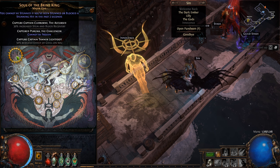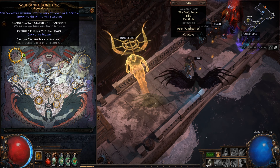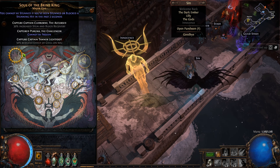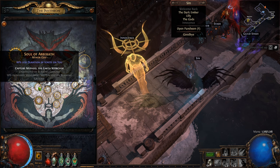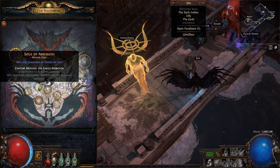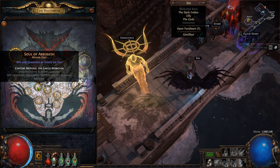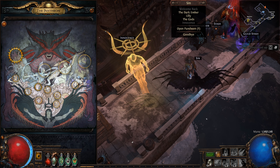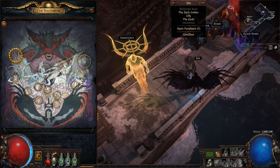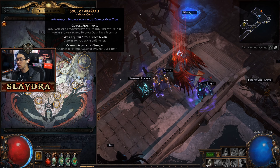To unlock a Pantheon power, you capture a specific boss. For example, to unlock Soul of Abberath we need to capture the boss on the Summit map. I already have one ready. To find out which map you need, just Google 'Path of Exile capture [soul name]' and it'll tell you the map. You also need a Divine Vessel — available from other players for about one to three chaos, or found as a drop.